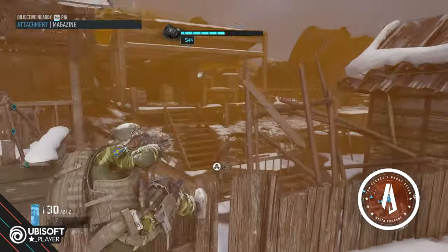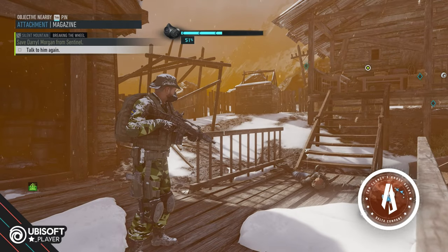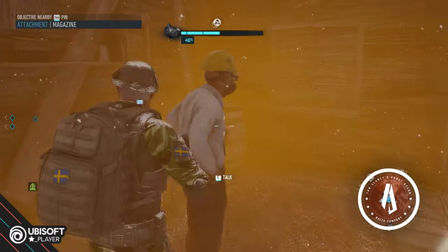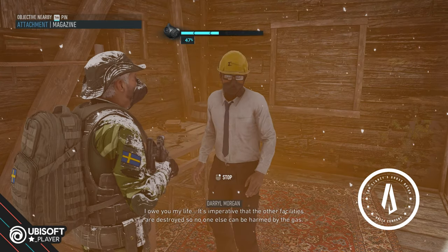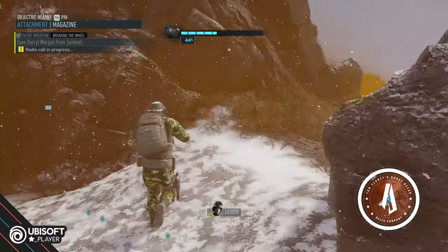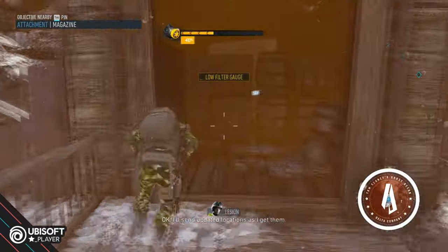Ours is not to wonder why, but do or die. You are not supposed to be here, so we'll just deliver him and that'll be it. We're clear. I owe you my life. It's imperative that the other facilities are destroyed so no one else can be harmed by the gas. Let's hope, indeed. Lesion, this is Nomad. Over. We got Morgan — he's out of the gas production game. He gave us good intel on stopping the facility, but it seems there are others. I'll send updated locations as I get them. Copy. Out here.